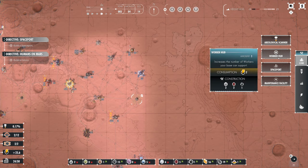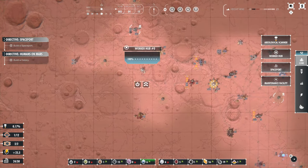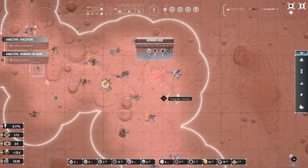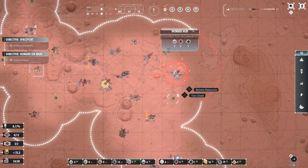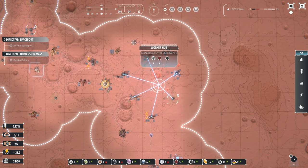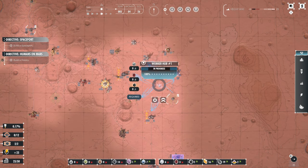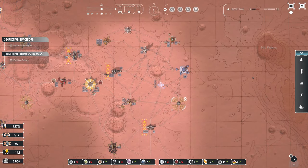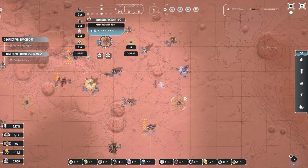Was it the worker hub? Do I build it over here or in the middle so it takes a lot of effort off the other one? I'll build it there so it takes effort off this landing site.